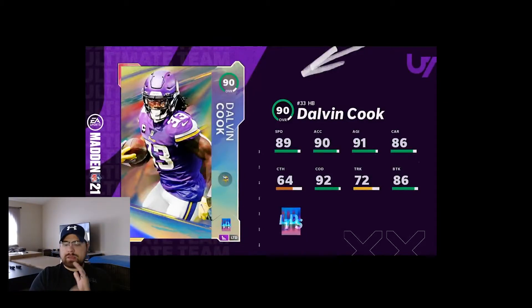What's going on guys, it's Kenny with Kenny Made. So we have two LTDs they put out today. Dalvin Cook came out: 89 speed, 90 acceleration, 91 agility, 86 carry, 64 catch, 92 change of direction, 72 truck, and 86 break tackle. This card is actually looking pretty good.